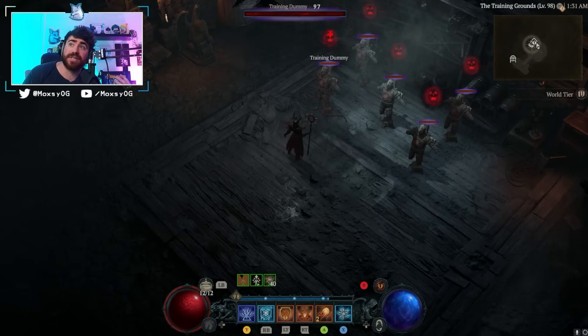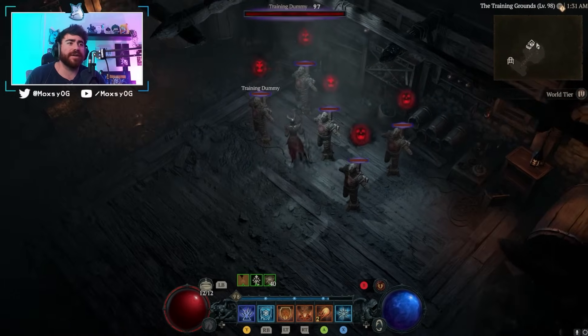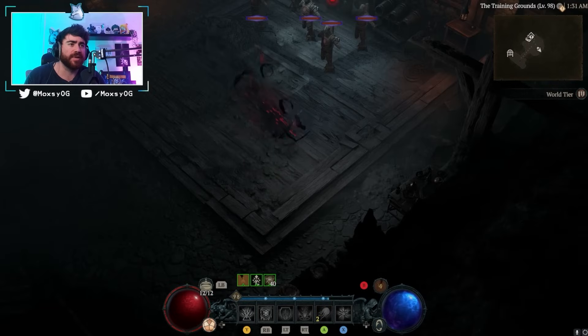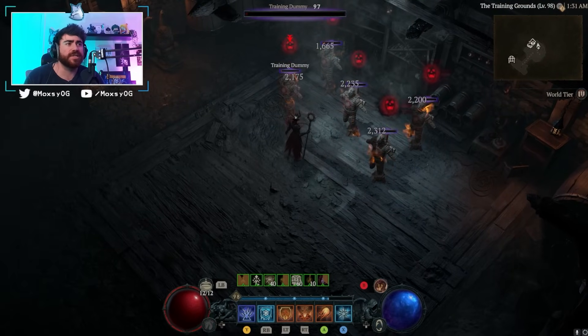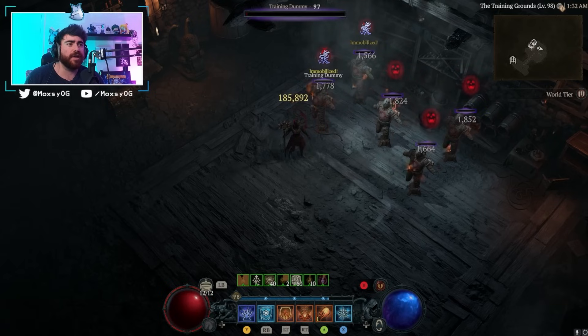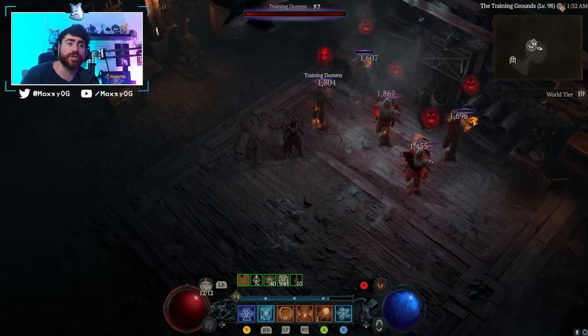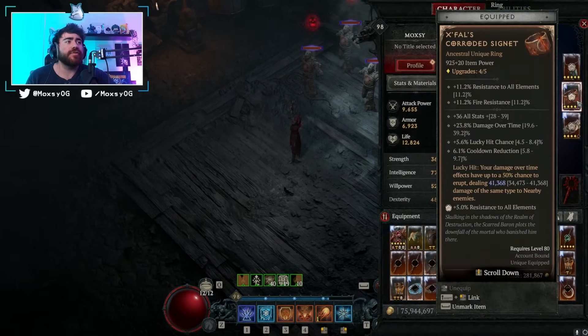Let's start with a general overview of how this build functions, then get into specifics. I've got target dummies here — when I cast fireball into the group you'll see these explosions and the DoT damage. We hit for a million, we hit for 900k. That delayed damage explosion is from X'Fal's Corroded Signet — a really important part of this build. X'Fal's reads: lucky hit on damage-over-time effects has a chance to erupt, dealing 40,000 base damage. On this build it's hitting upwards of 2 million when we do our full rotation.